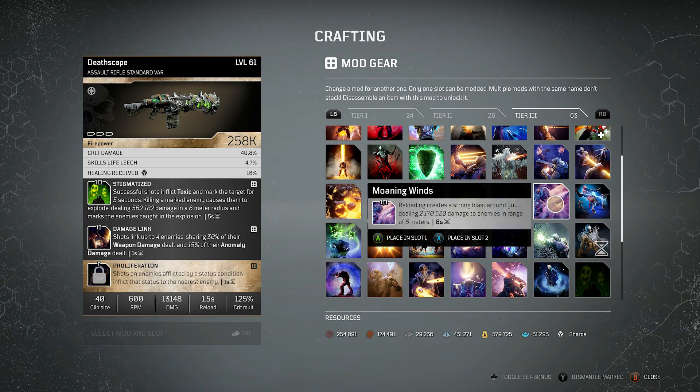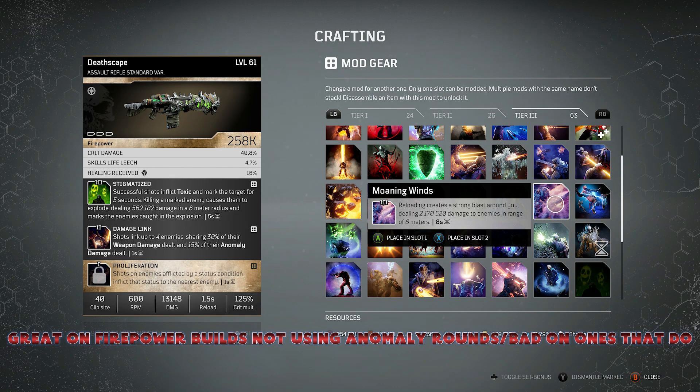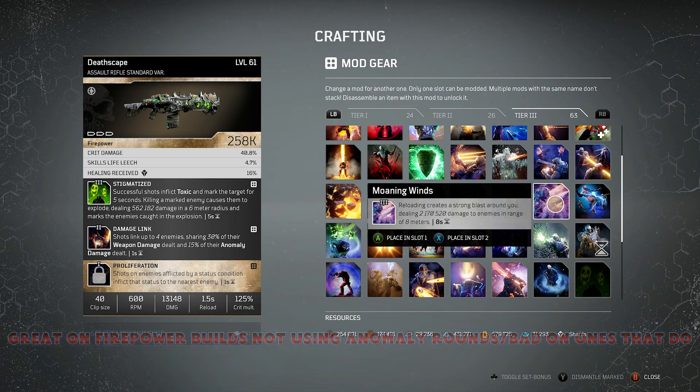No doubt if you've been playing Outriders you'll have heard of this one — Moaning Winds. On reloading it creates a strong blast around you, dealing a really high amount of damage to enemies within a range of 8 meters. 8 meters is very, very large — not many mods in the game give you that type of range. Even though it's on an 8 second cooldown, if you want a build that does a lot of damage in an area effect every 8 seconds just by popping your reload, Moaning Winds is still one of the strongest in the game — an absolute nuke machine whenever you tap that reload.